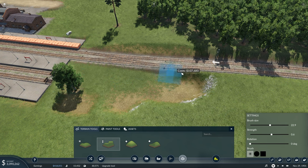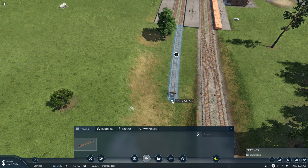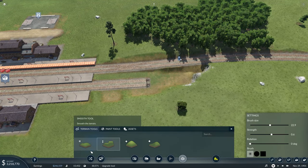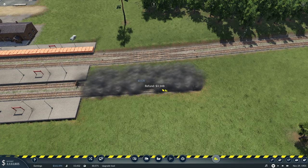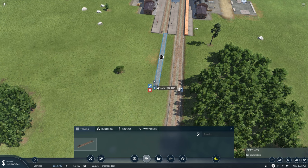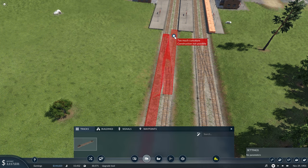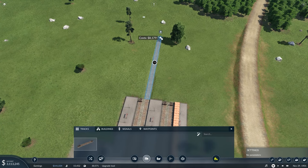That is a lot of money. These will be running separately so they won't connect — I should have thought about that, but live and learn. Let's put in our crossover. There's too much curvature — I didn't think so. All right, get our crossover in there, and on this side, same deal. Let's move these guys out here.